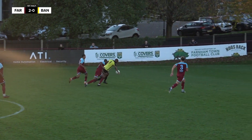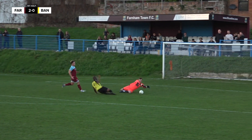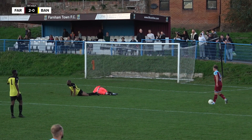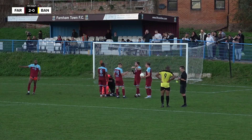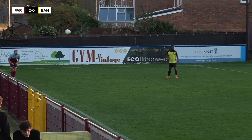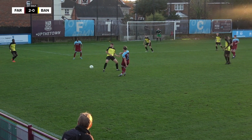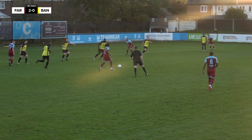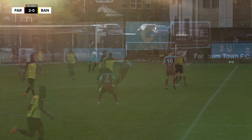A real handful up front for Banstead today — he's got four Farnham shirts around him. Ferguson does well, but that's a bit of a horror tackle. Ferguson could be in trouble, and the striker could be in as much trouble. Yellow card for the striker — perhaps slightly fortunate. Flanagan looks up, little ball to Mbele, he creates a yard and unleashes a shot — not strong enough.